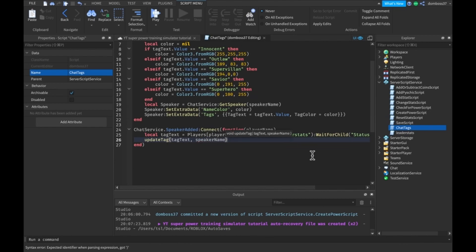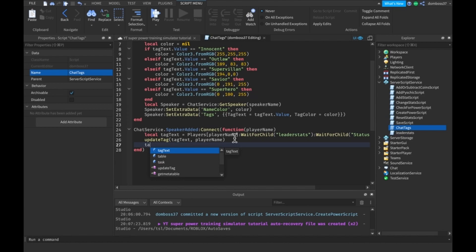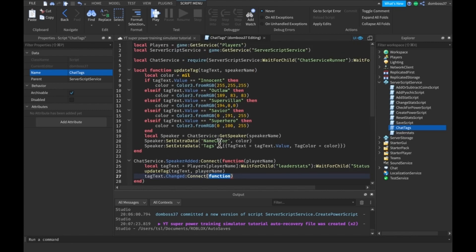Then what we want to do is tagText.Changed — so when the value of tagText changes we want to connect that to a function. We connect it to our updateTag function with tagText and playerName passed in.